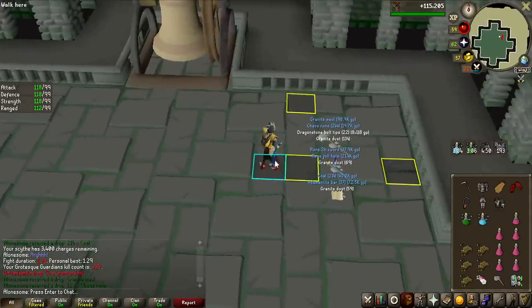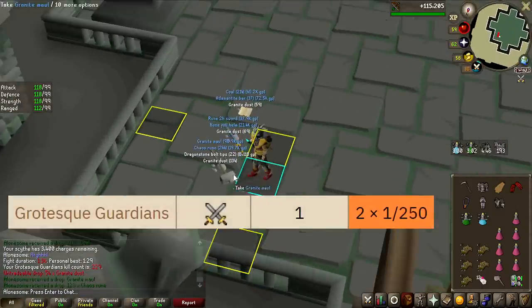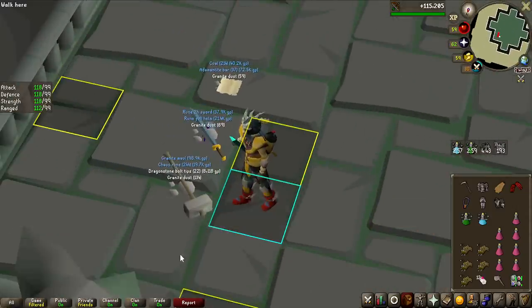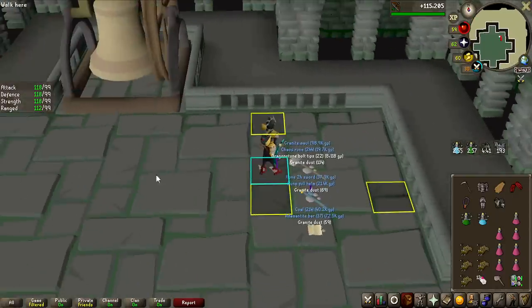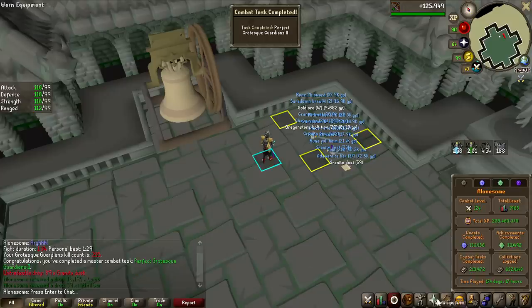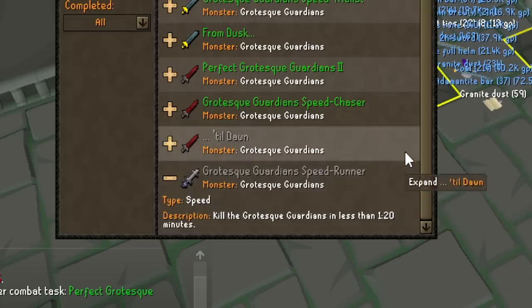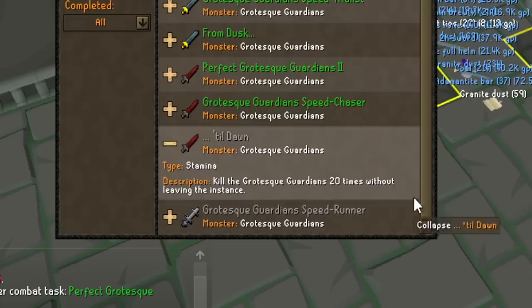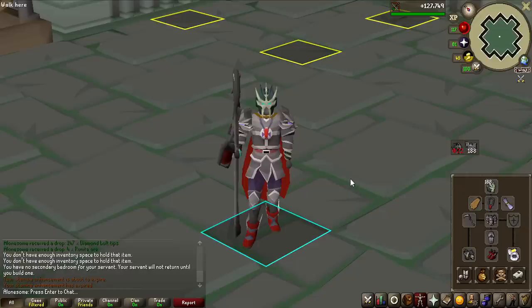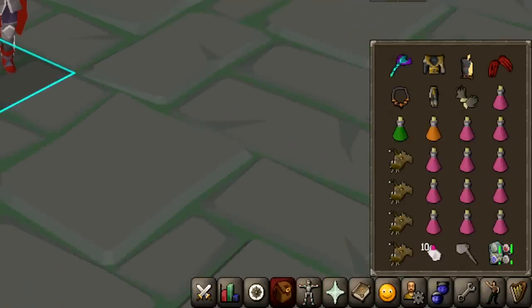Not the biggest unique to get, but it is kind of rare — the granite maul, 1 in 125 drop rate. Another combat achievement? Master combat achievement — let me look. We're only missing two of them: kill the Grotesque Guardians 20 times in one session, and a sub-120 kill. I can probably do that. So let's bring out the blood amulet of fury, way more prayer potions, and give this a try.